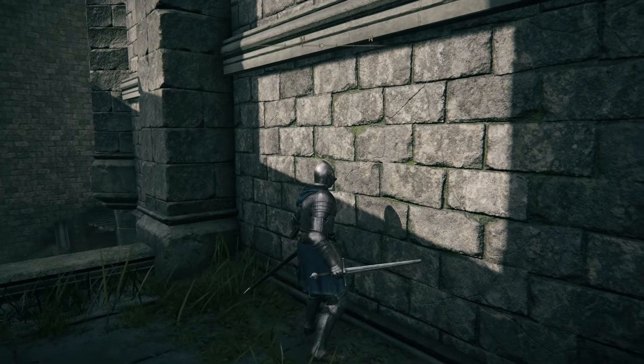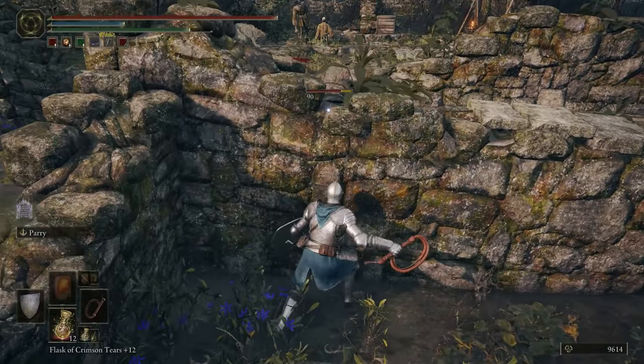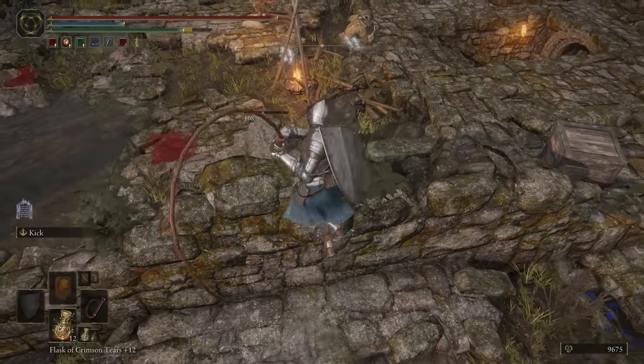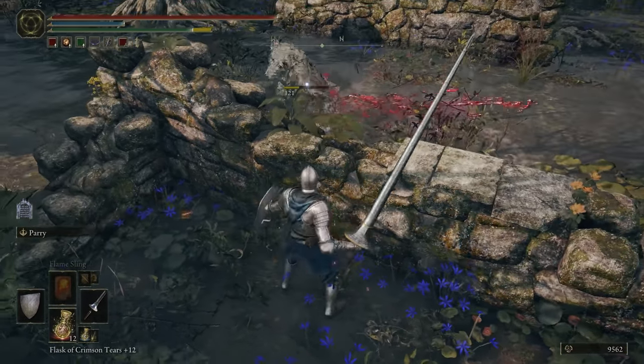Attacking through walls. Usually when you attack a wall, your weapon will just bounce off of it. However, if you do a jumping attack, that won't happen. And if you combine that with a weapon like the lance or the whip, suddenly you can easily and safely hit enemies through walls. Remember, in FromSoft games, a win is a win — use every tool that you have.